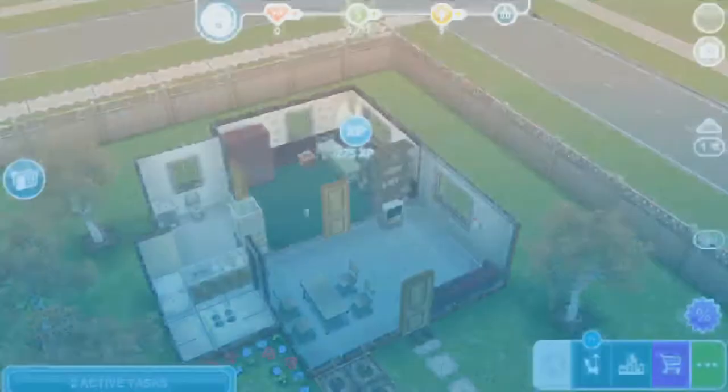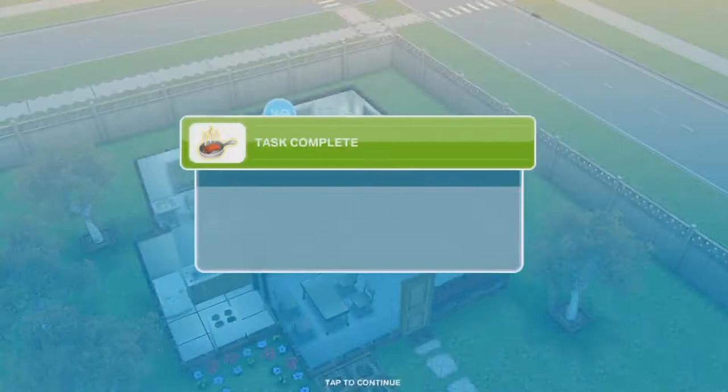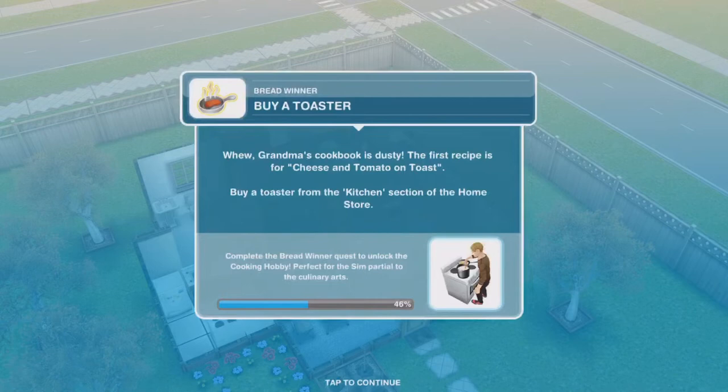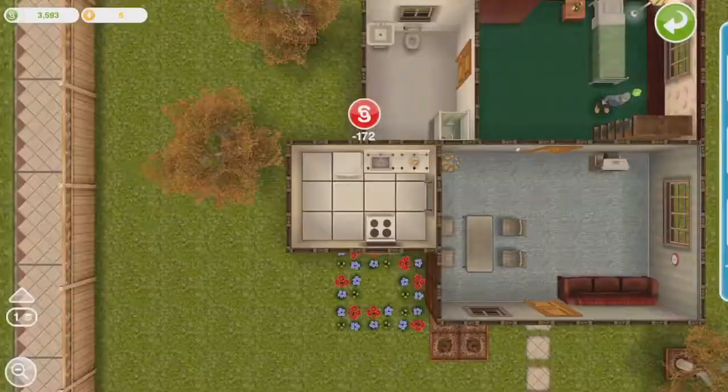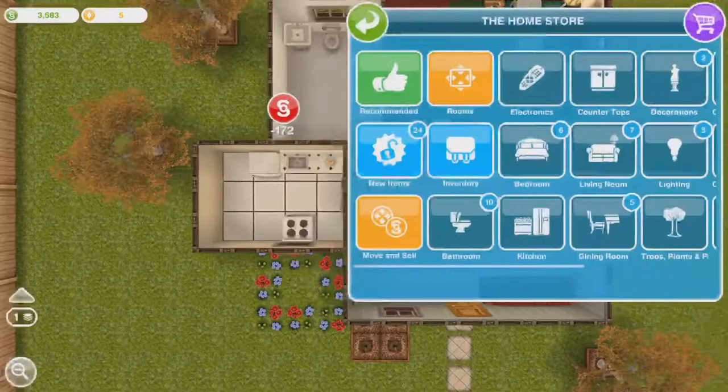I think Gil Grissom is done with this task — it's like a two-hour task. I have just been having him work on this and get to know Lena in the meantime. It wants me to buy a toaster — "Grandma's Cookbook is Dusty, the first recipe for cheese and tomato toast: buy a toaster from the kitchen section of the home store." I don't really have anywhere to put it so I'm actually going to have to expand my room a little bit, probably expand outward and then maybe move the fridge.